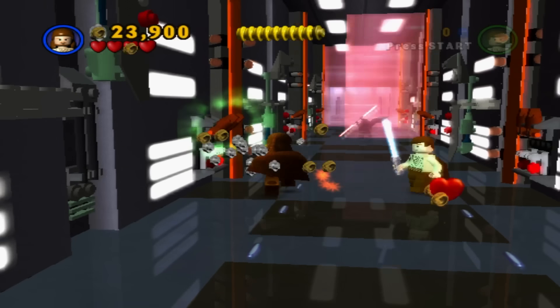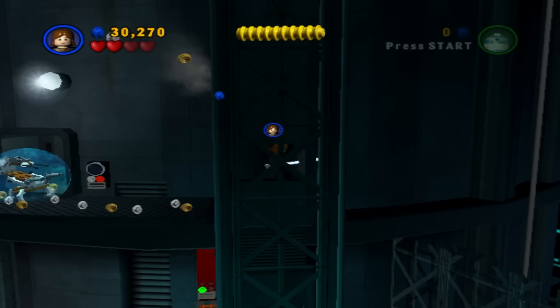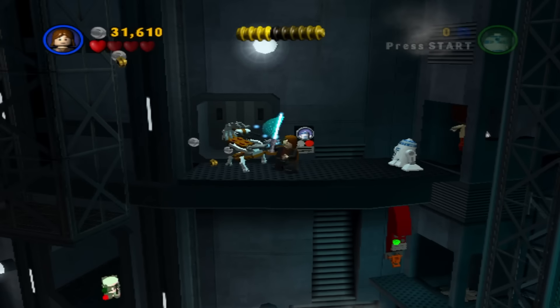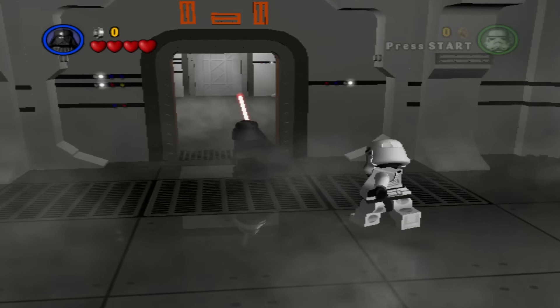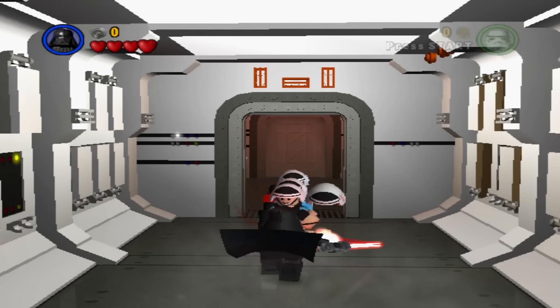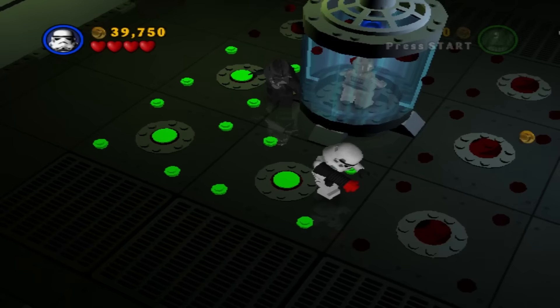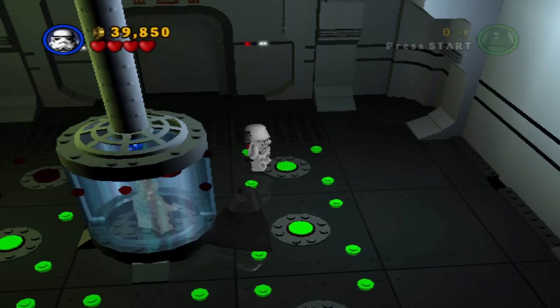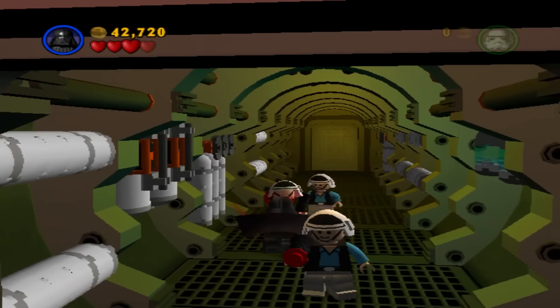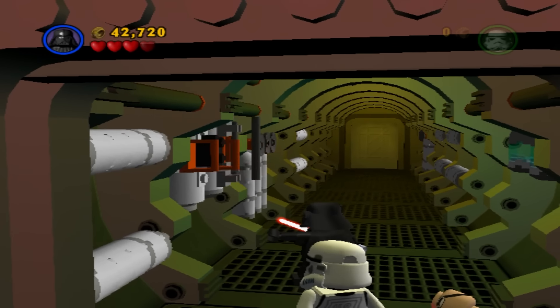To fill the stud meter, you simply have to collect a certain amount of studs until it is filled. I made sure to do this while playing through the story mode, so by the time I was done with that I already had all the stud meters filled. And once you fill every stud meter, you unlock the bonus level. The bonus level is the first part of A New Hope, just this time you're playing as Darth Vader and a Stormtrooper. It's a really cool level, but there is nothing to unlock in it. I love how Darth Vader is literally just an Anakin skin.